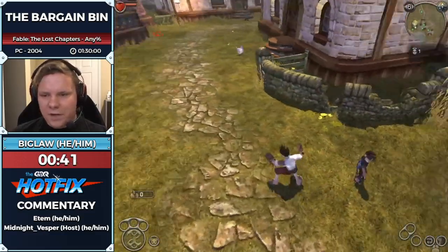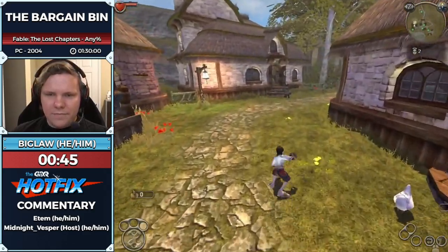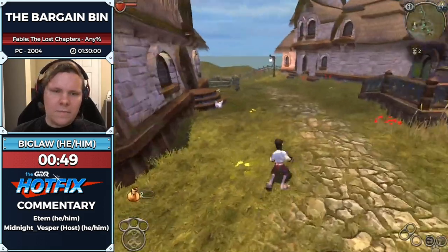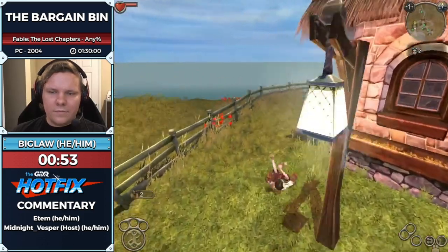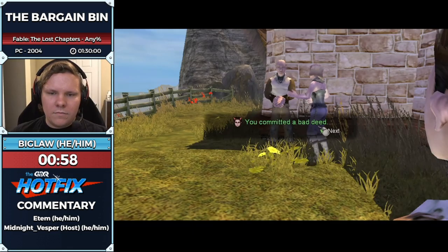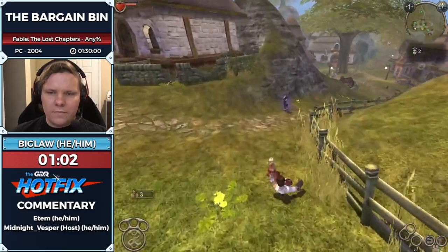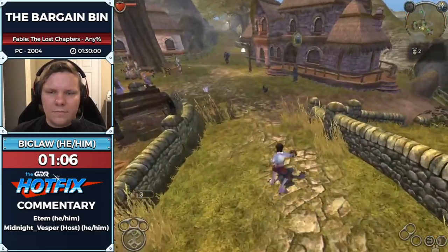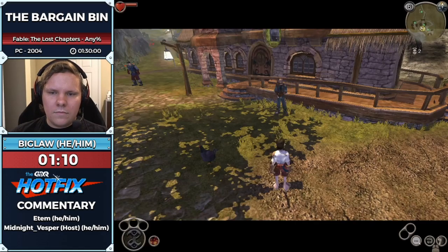Just a drive-by drop-off to our good friend over here. Then we're going to speak to our dad and get our two gold pieces. And then we are going to conduct an evil deed for our third gold piece — this person here is having extramarital affairs. We take a bribe of one gold to keep our mouths shut. This has a side effect of making the guards chase us — there are two guards that can potentially catch us, so Big Law is going to try and avoid them.